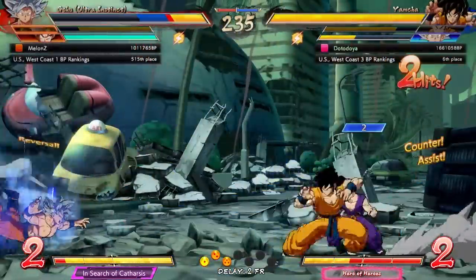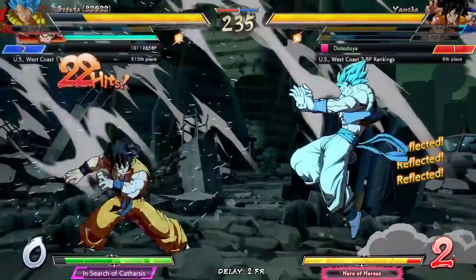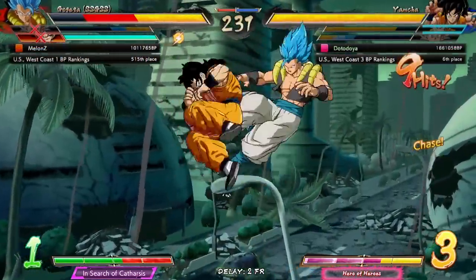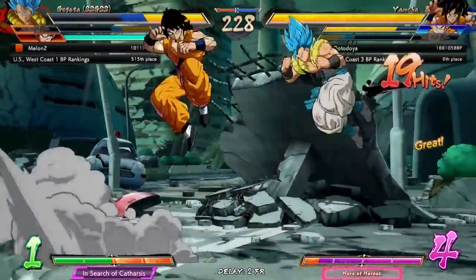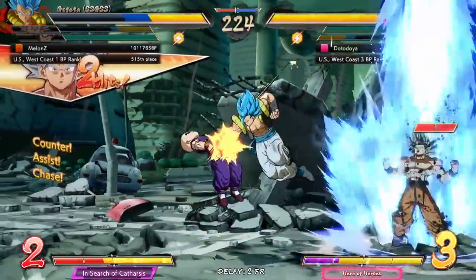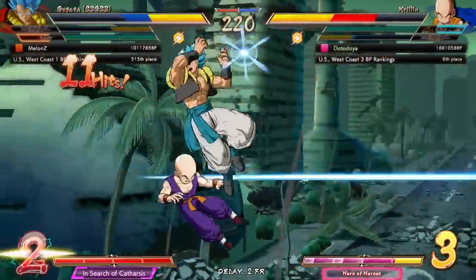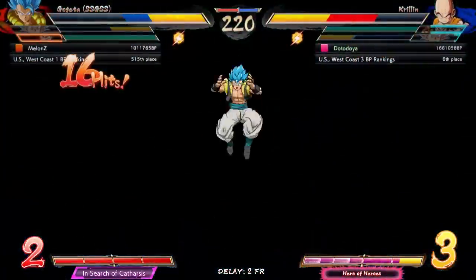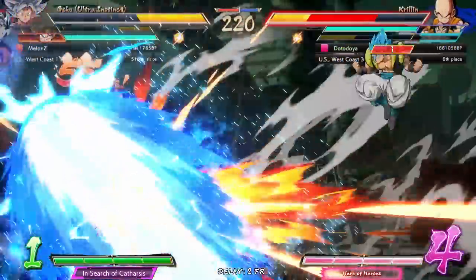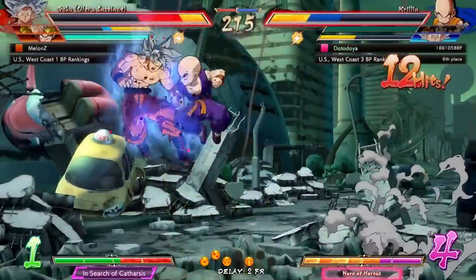We saw that one coming. Block that — reflect all of it! We didn't have to block anything there. Guard cancelled — we don't want to block that. I was gonna say vanish but okay, he's got the 2H. I hit it — Krillin was kind of looking a little behind him there but I gave it to him. I'm always scared when that happens — like who's fighting me? Overhead — that should be the end for UI.